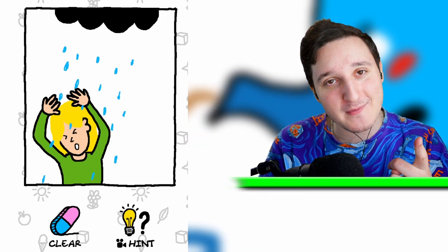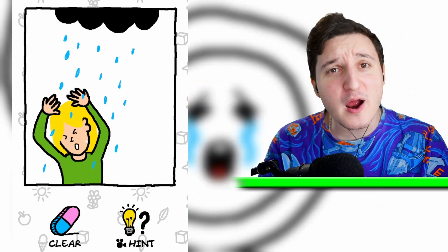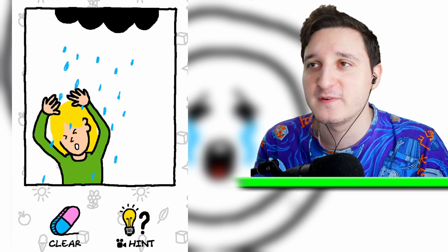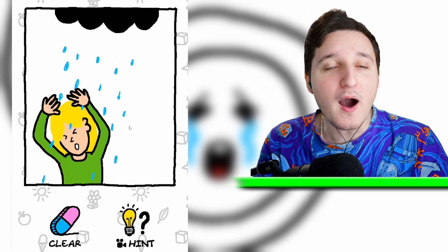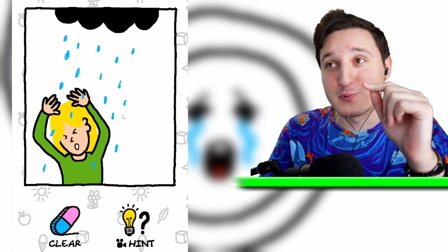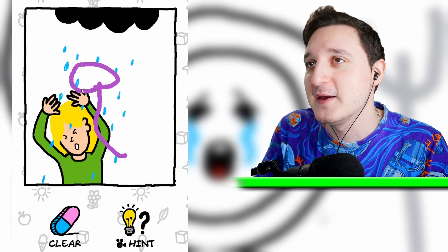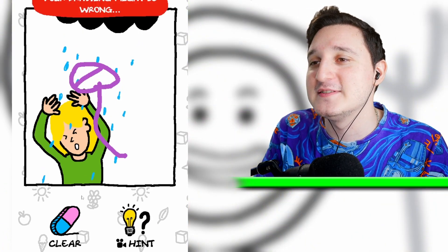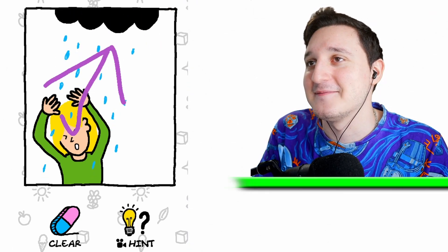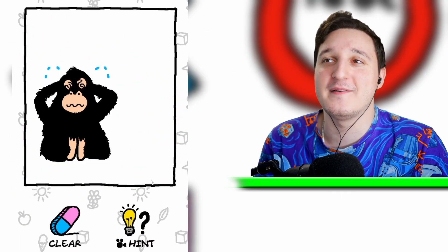We're already level 16, guys — we're becoming pro-drawers here. This lady here is super annoyed because it's raining. This cloud is making the girl feel super unsafe. How do we protect this girl? We need to draw an umbrella — something like a giant mushroom. No, it's not it. How do I draw an umbrella? Maybe just like this. Yay, it worked! It kind of worked — I don't know how to draw an umbrella, I'm sorry guys.